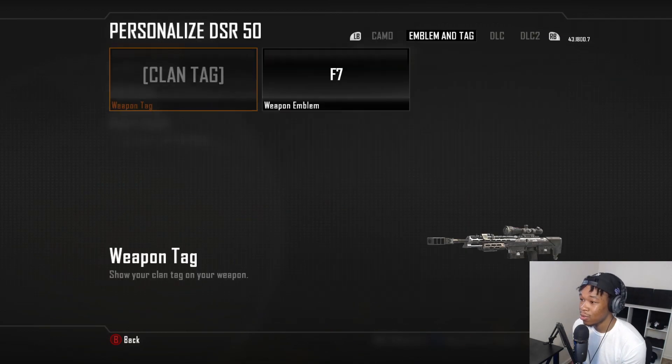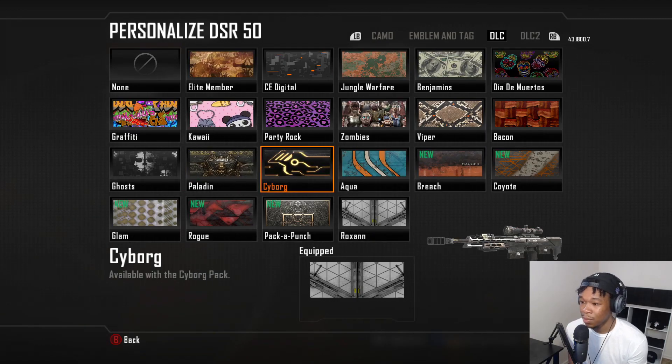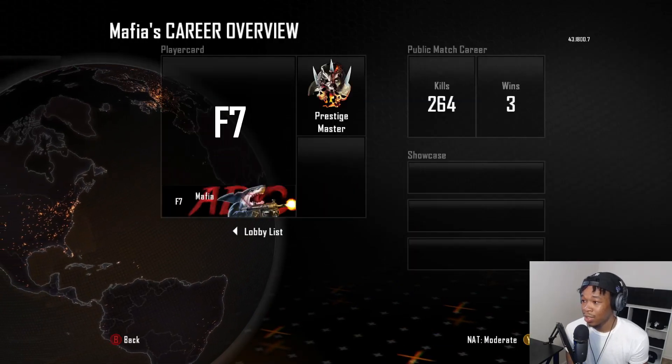As far as camos go, you've got all camos unlocked. If you want custom camos you can get those off the forum website. Most of the time a custom camo will replace your Cyborg camo, so don't mess around without reading the description first — it'll tell you exactly which files it replaces and how to install it.